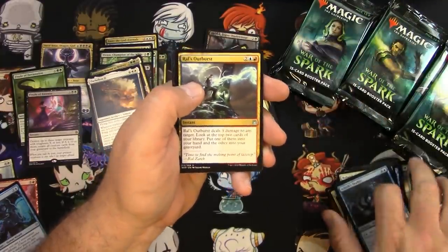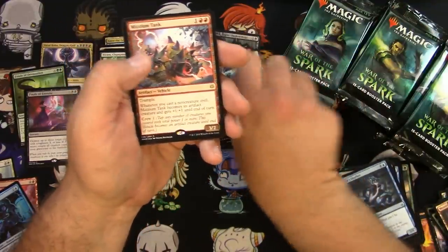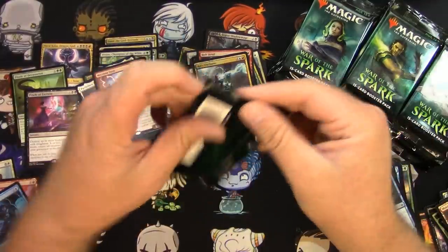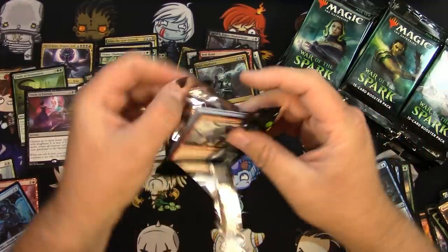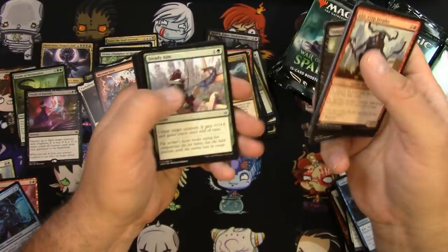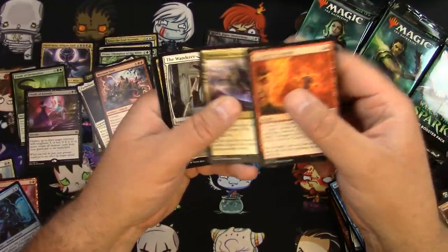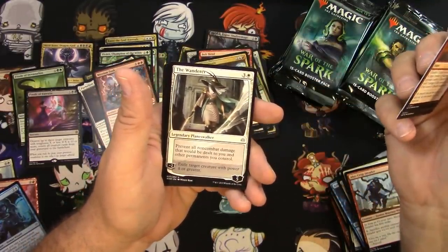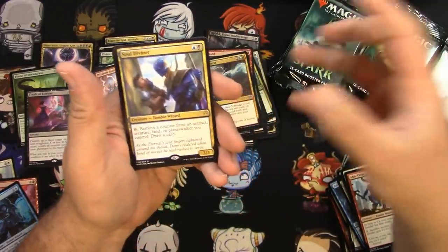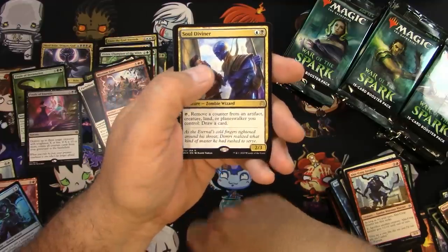Bloom Hulk, Ral's Outburst, Bolt Bend, Arlin Voice of the Pack, and a Mizzium Tank. Moving on — Chandra's Triumph, Interplanar Beacon, the Wanderer. I actually want to try messing around with this card — there's a combo that can do something with it. And the Soul Diviner — I think this is a good card. Remove a counter from an artifact, creature, land, or planeswalker you control to draw a card. I think that's got a lot of potential, but what do I know — I don't get to play.